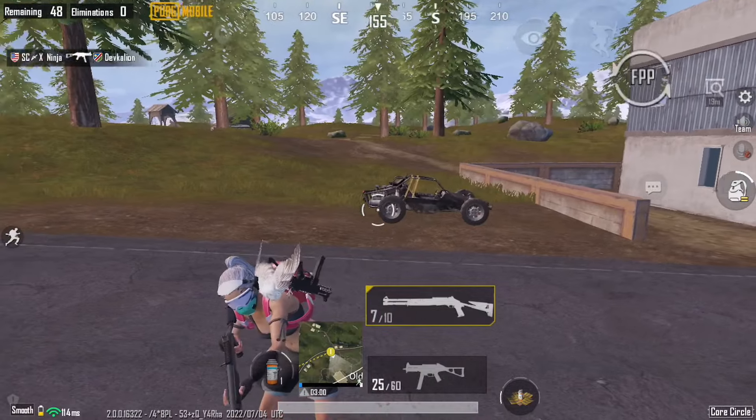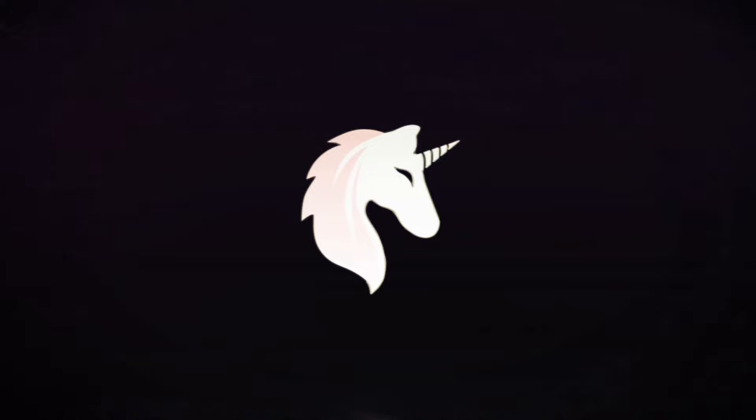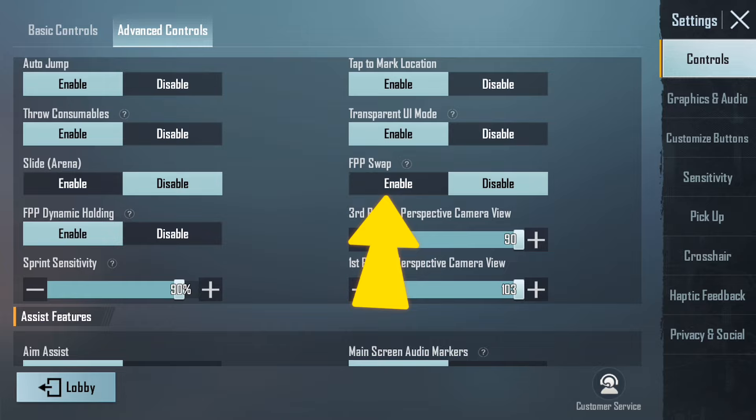Hey guys, welcome back. Do you want to know how to do this trick? Then watch it properly. First, you need FPP swap enabled. Go to settings and in advanced controls, enable FPP swap. Now start a match.